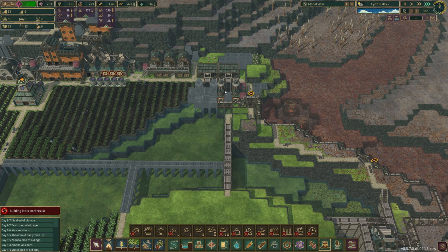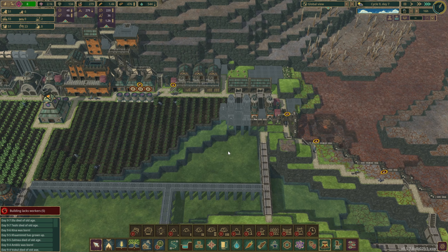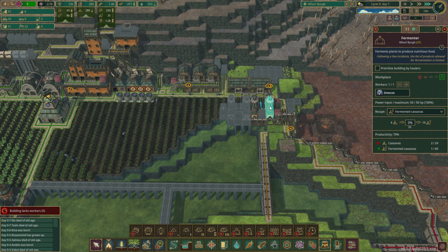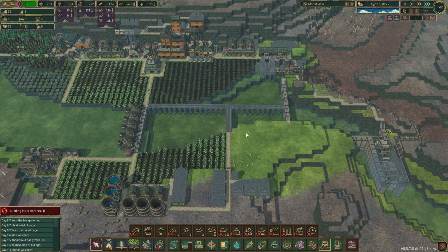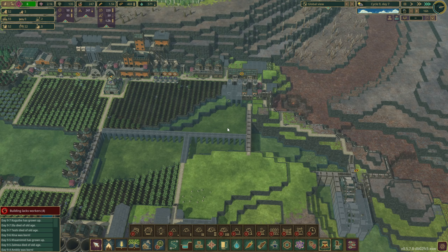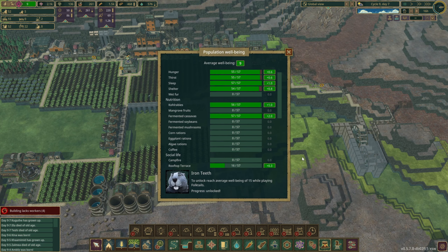So we're getting cassavas going — we have a fair stockpile of cassavas which is good — and we are getting them produced: 10 every 2 hours, so 5 an hour of the edible cassavas. That's awesome. Let's see how we're doing — yep, all of our beavers are eating them. Perfect.